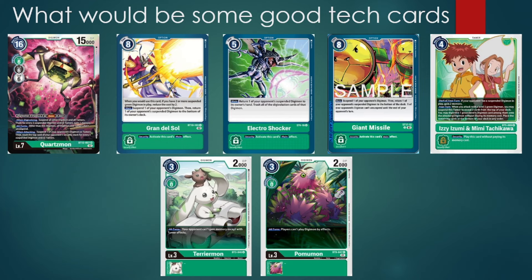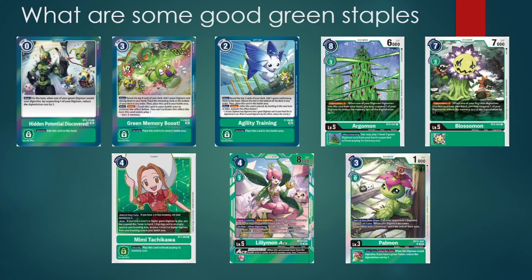Green does have a couple of floodgates we could think about running to try to slow the opponent down depending on what deck you're playing against, like Terriermon and Pamumon. When it comes to understanding green's overall strengths, we have a couple of cards that are just basically green staples that a lot of decks are going to want to utilize. For tempo gaining, we have Hidden Potential Discovered, Green Memory Boost, and Agility Training as some of the best ways that green has to gain tempo in option form.